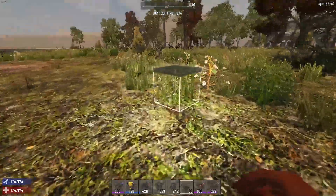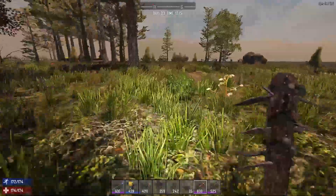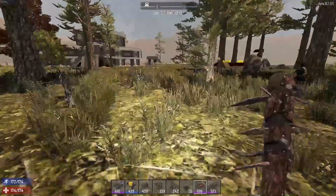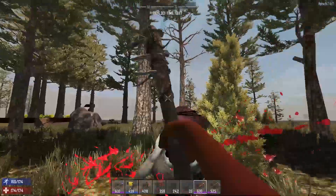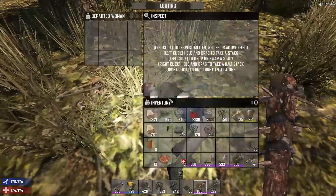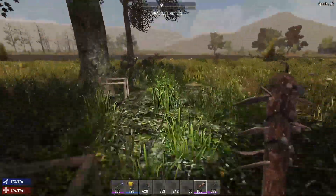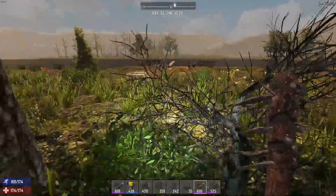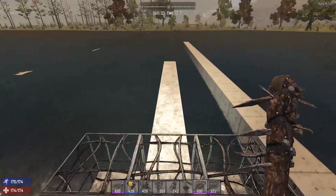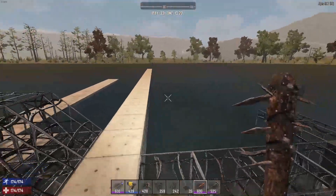Hey guys, Billy here and welcome to another Seven Days to Die Alpha 16. Today we're gonna work on a tree farm, but it's not just gonna be a tree farm — it's gonna be a tree farm with a purpose. If you see these boxes right here from that ramp, we're gonna make a bridge going across here and the tree farm is gonna be up here.